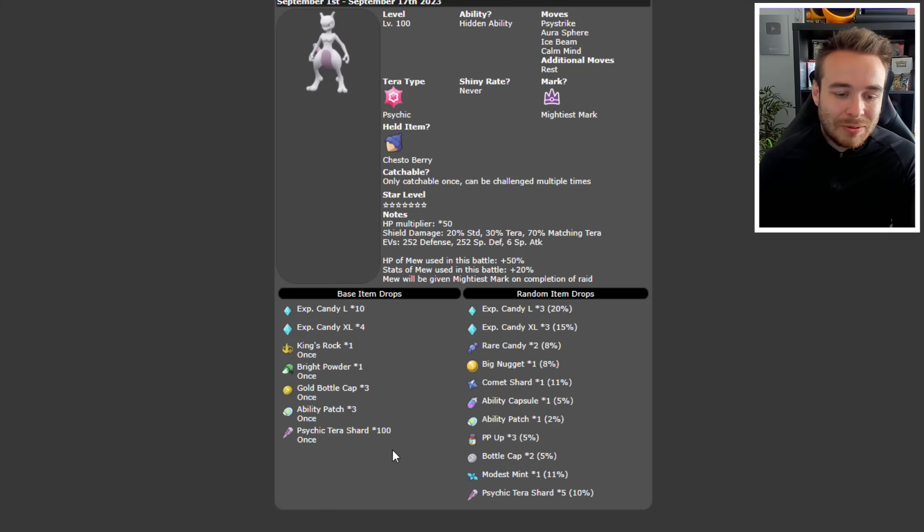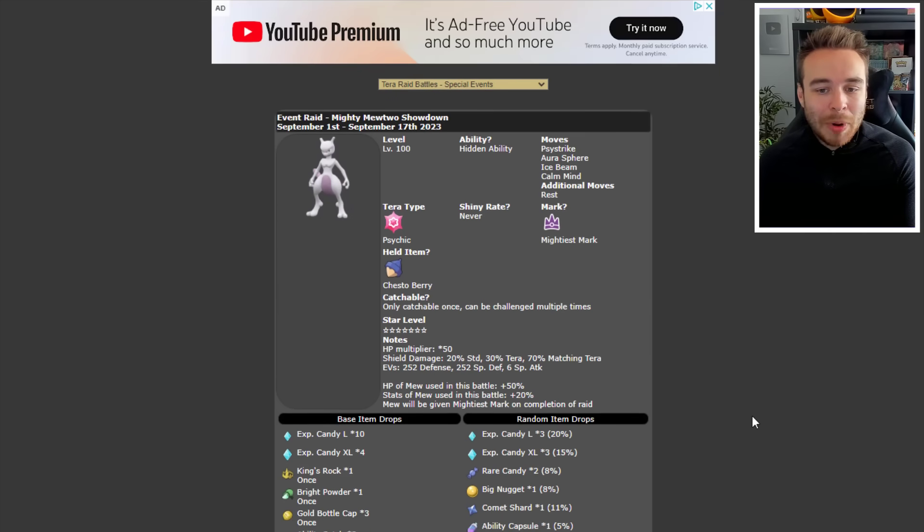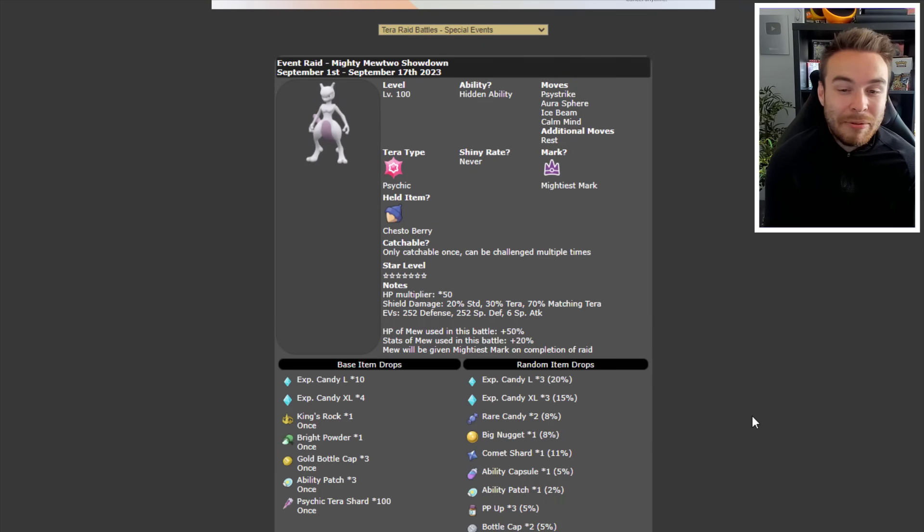This is why the only real option you can use is Mew, because the stats of this thing are just so ridiculous. For me, I feel like the best Pokemon to use is probably Bug Tera Mew with Leech Life, maybe with a Swords Dance and Leech Life set, and maybe Struggle Bug to lower the special attack. I'd probably run Swords Dance, Struggle Bug, and Leech Life to get HP back, with 252 EVs in Attack. The EV spread might be a little bit different. Obviously we'll be streaming some Mewtwo raids tonight — apparently it's a very, very difficult raid.